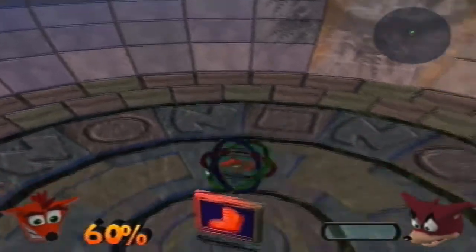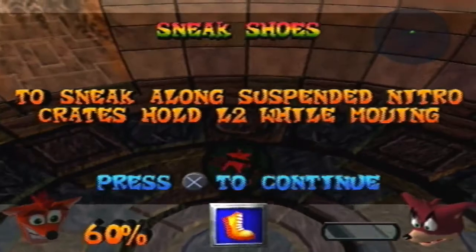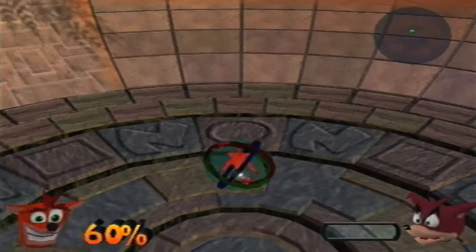And we're done. So what we got is: to sneak along suspended nitro crates, hold L2 while moving. Basically, we can walk on nitro crates now, which is amazing. Anyway, I'll meet you guys after the loading screen.